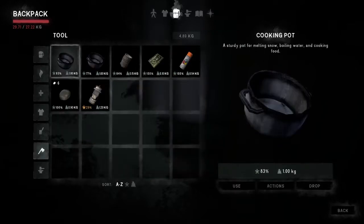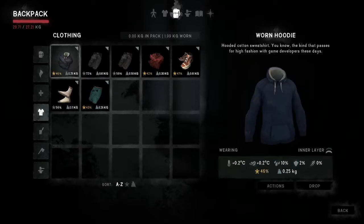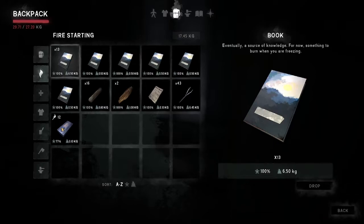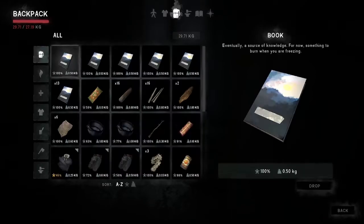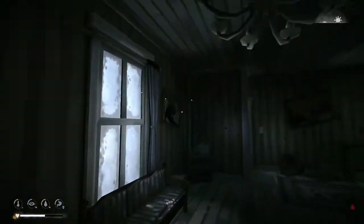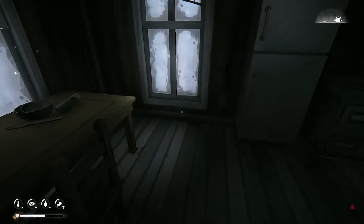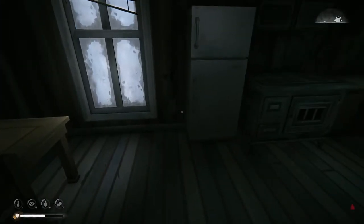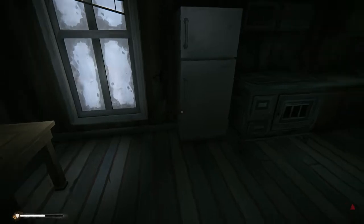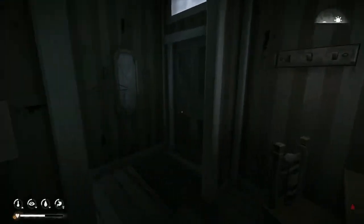So we're warm. We've got matches and all of that stuff. Do we stay here and finish tearing up all the stuff, or do we head out to the farmhouse? What we could also do is try and loot Milton.